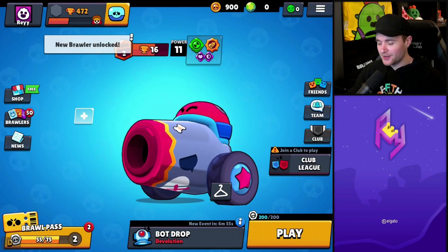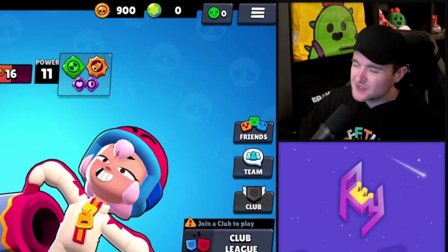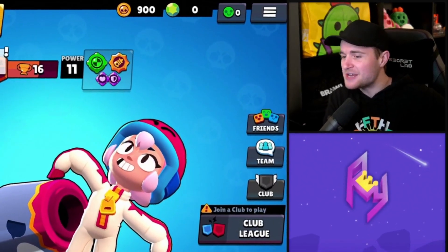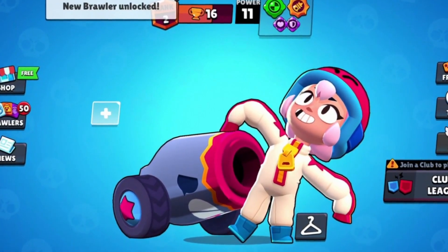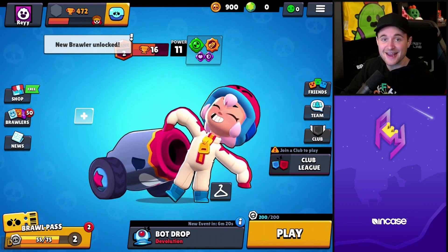Bonnie is literally like six different brawlers put together — she almost feels like she has no weak points. So many options, so many different ways to play her based on the map. She's literally not going to be weak anywhere: long-range mode, close-range mode — in any game mode or team comp, you have options. I still can't believe she's an Epic brawler. Let me know what you're thinking about Bonnie — she's looking nuts. If you enjoyed this video, slap a like on it, have a fantastic rest of your day, keep having fun, and we'll see you in the next video!